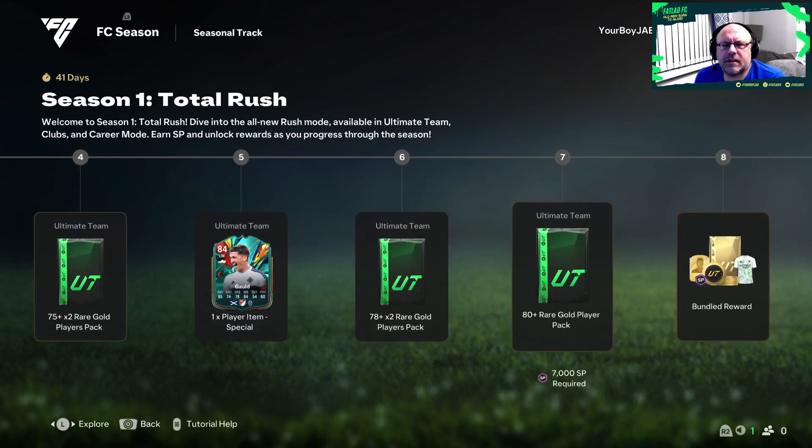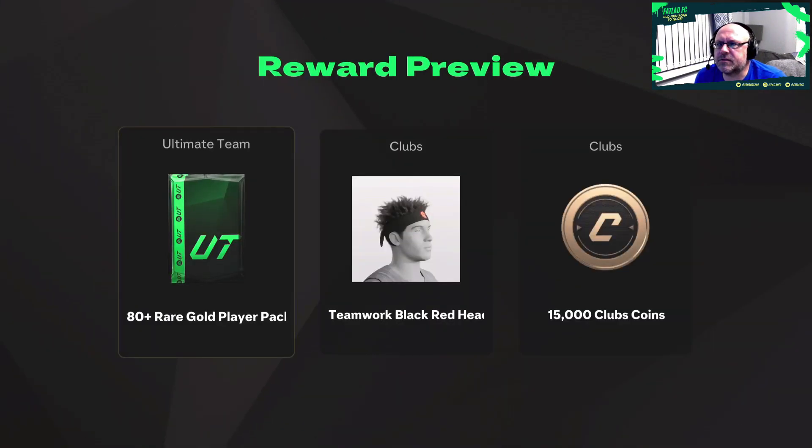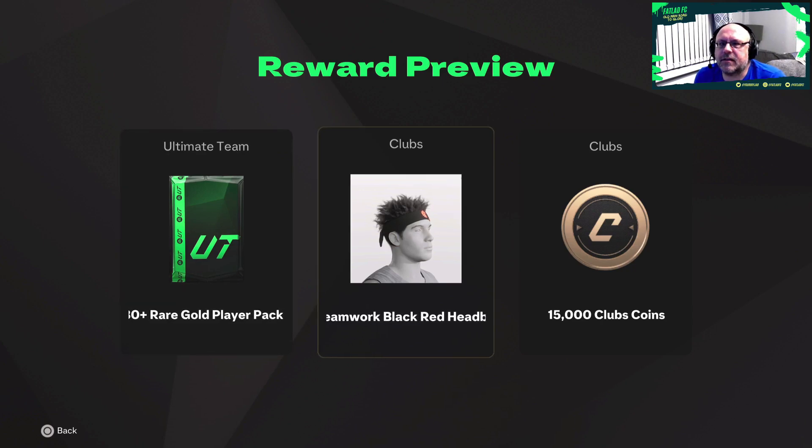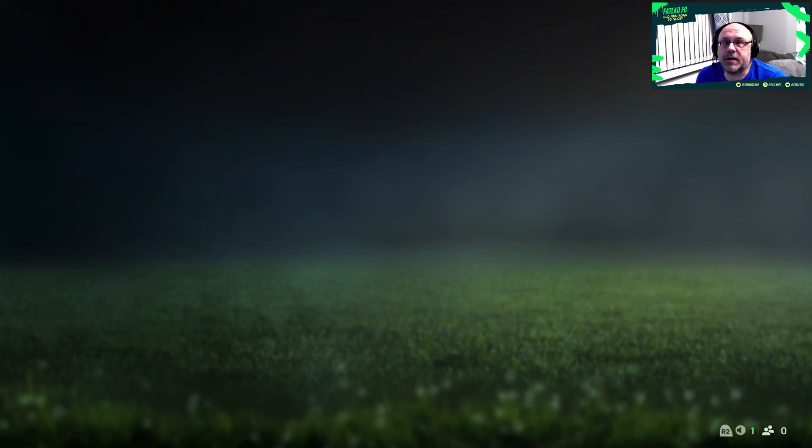We then get a 78 by 2 and an 80 plus rare. We get another bundle which has an 80 plus gold players pack, the teamwork black, a red headband, and more club points.